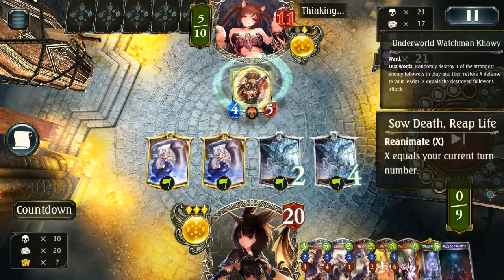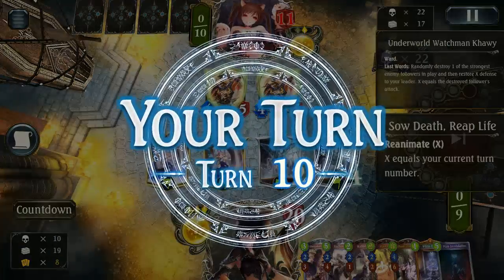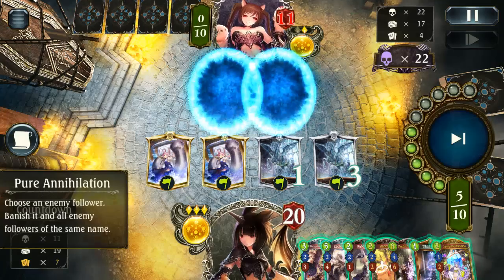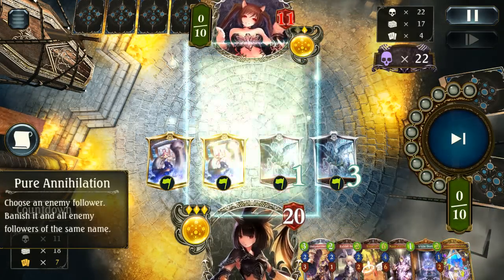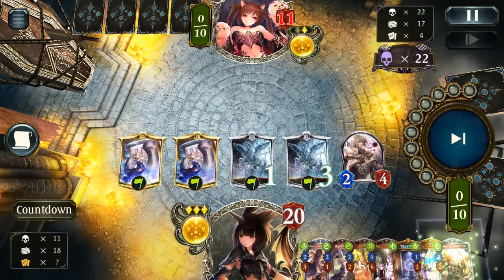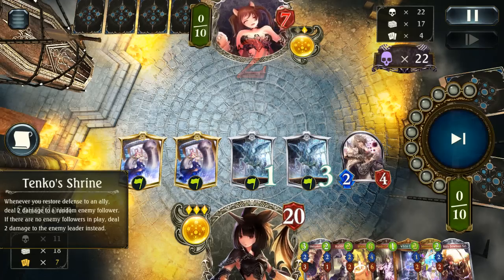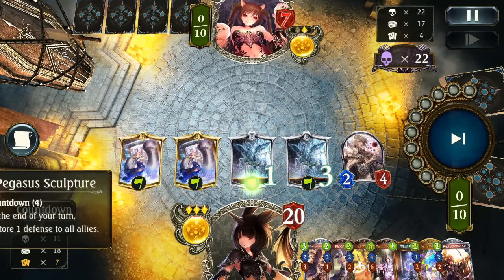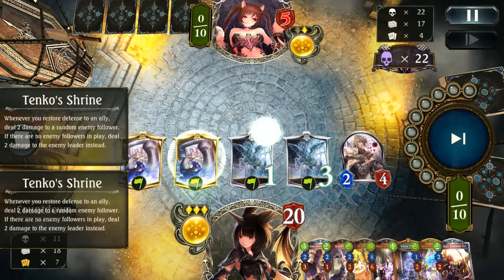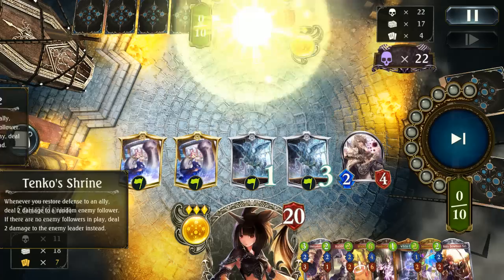Death reap life — they're still trying to regain board. We have Pure Annihilation, which is the perfect removal here. There's no way we really lose this now. With the healing we're going to get this turn — basically guaranteed — we've got at least two decent heals plus the Pegasus Sculptures, and that's going to be lethal. This deck was surprisingly fun to play, and I highly recommend giving it a shot. It's definitely enjoyable when you have Tenko just going off.